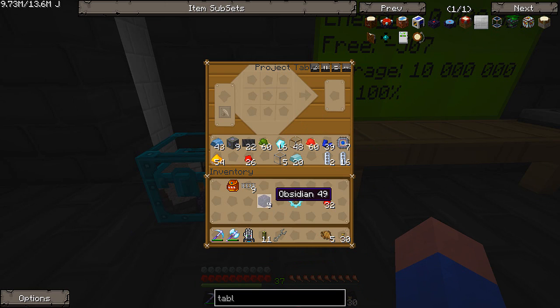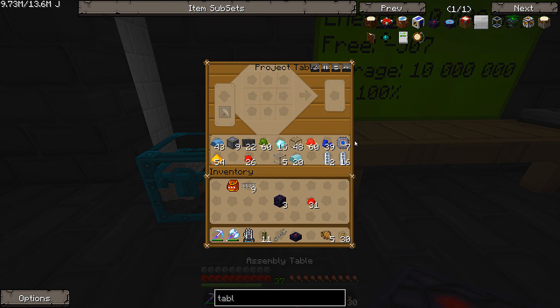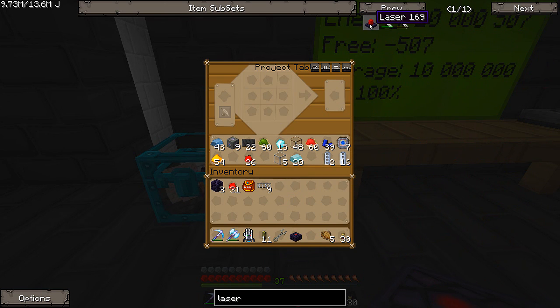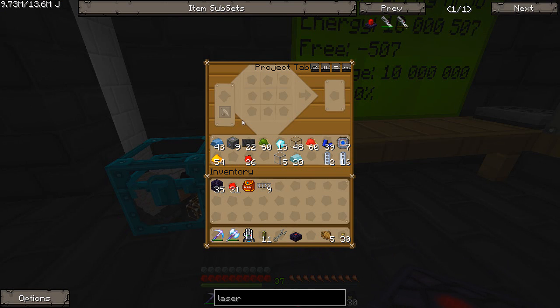We have diamonds in here. It was obsidian — no, diamond in the center. That's right, diamonds in the center. Assembly table. Now, to go with the assembly table you need the lasers, because this is what activates it. Then you need to power the lasers — two obsidian, redstone, and diamonds. We need a couple more obsidian because I think we're going to make maybe three lasers.